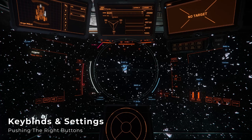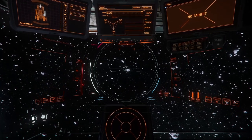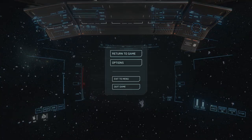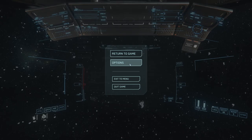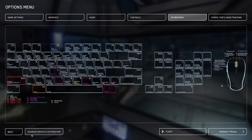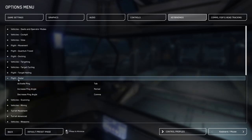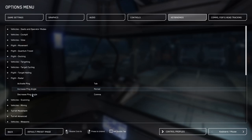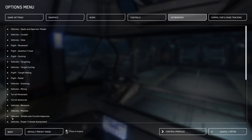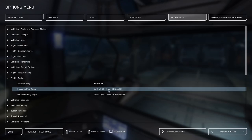You're going to be changing the active ping angle a lot, so you need to be familiar with the key binds needed and possibly update them for your particular control setup. You can locate and adjust these in the options menu under key bindings, advanced controls customization, flight radar grouping. The default to increase ping angle is the period key, and decrease ping angle is the comma key. I've also bound these to a hat switch on my joysticks so that I can easily increase or decrease angle without taking my hands off the joysticks.